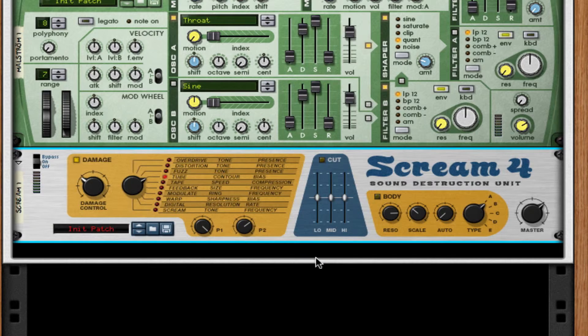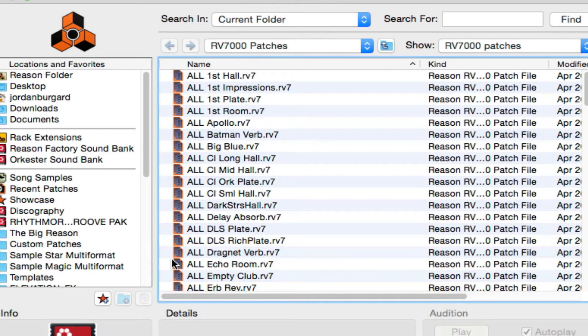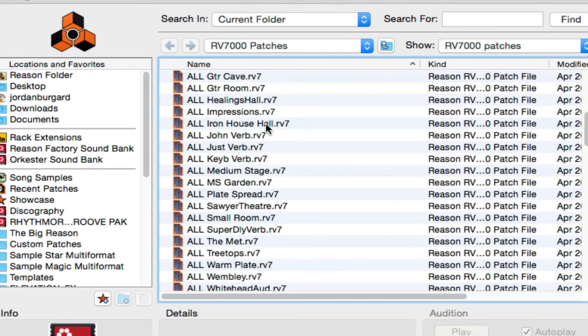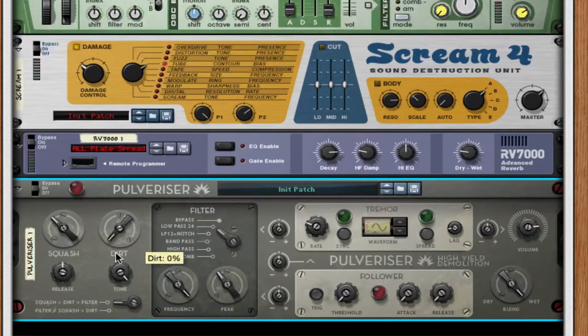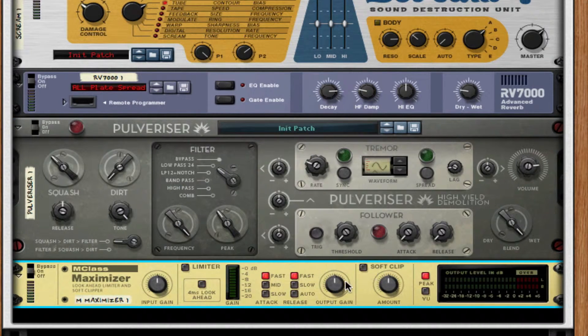That clarifies it a bit, but I want this synth to be more wide, so throw on an RV7000 advanced reverb. The preset I use is a basic plate spread — all plate spread. Take the dry/wet down to about 27. Throw on your pulverizer, turn up your squash to 34, and throw on your maximizer: take it off limiter, put on soft clip, release to auto, and soft clip at 127.